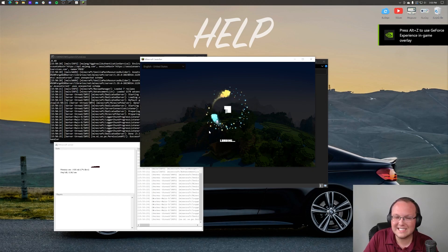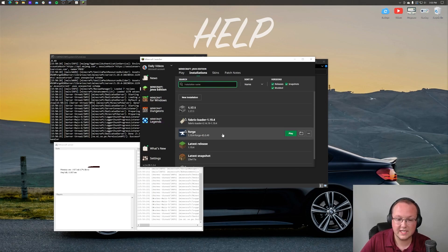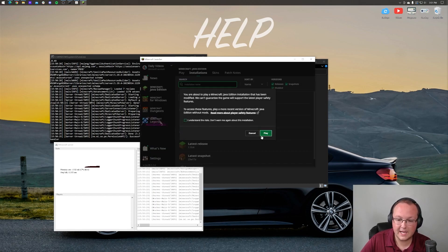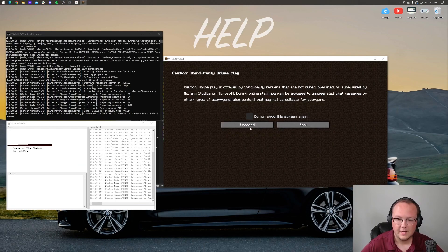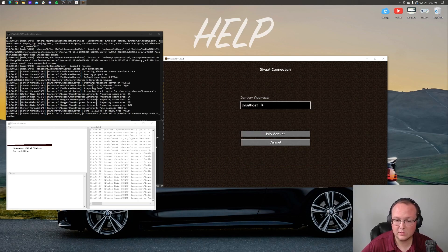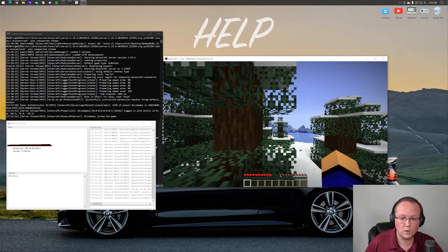On top of that, they also need every single mod that you install on the server installed locally in their mods folder as well. Go to Installations in the Minecraft launcher, select the Forge installation, and click Play. You can join your server using localhost as the IP address. Click Multiplayer, proceed, then Direct Connection, type 'localhost', and click Join Server. Since we have Forge installed and running, we'll be joined right in.